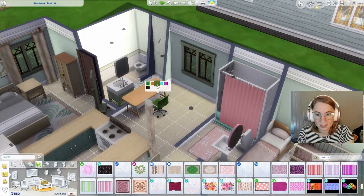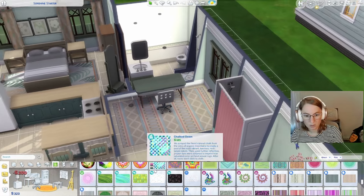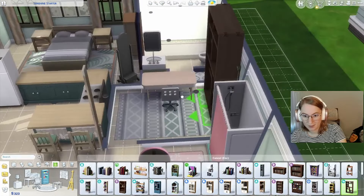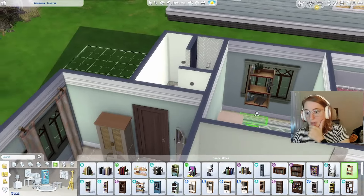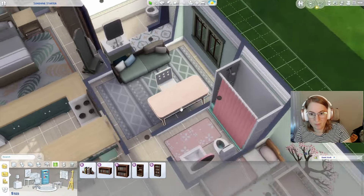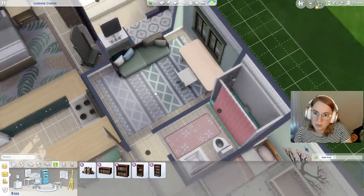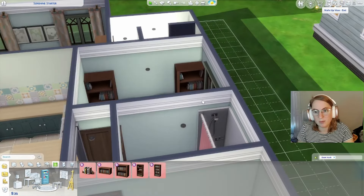Now we need an office. We're not going to have money for a computer, but we should get a bookshelf and a nice rug. That's a good rug — that looks good. I don't know if there's a good bookshelf spot here because of this window. I could get rid of the window. I cheated to give us a bit more money because we lost some value going in and out of live mode. I'm wondering if we could do some sort of built-in bookshelf, but it's expensive and probably not worth it.